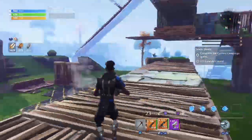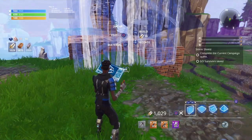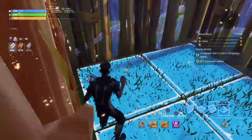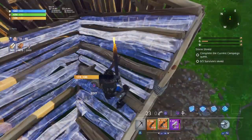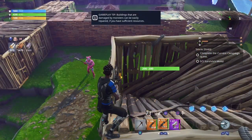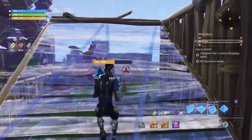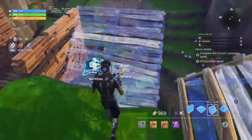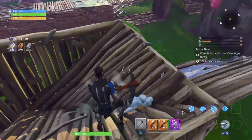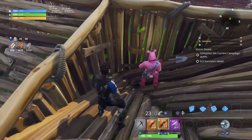The next part of the duplication glitch is to tell your friend to come over to you and find an open area. Once you find an open area, build a box. Then tell your friend to come up here — double jump or use a ramp. The next step is to tell your friend to drop whatever you want to duplicate. Let's duplicate a stack of sunbeam.